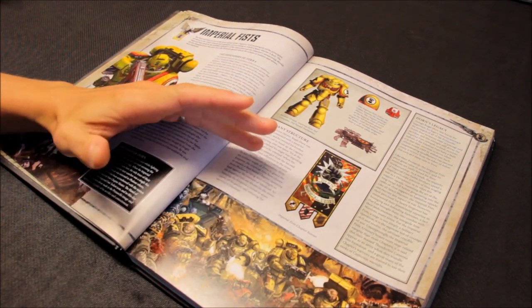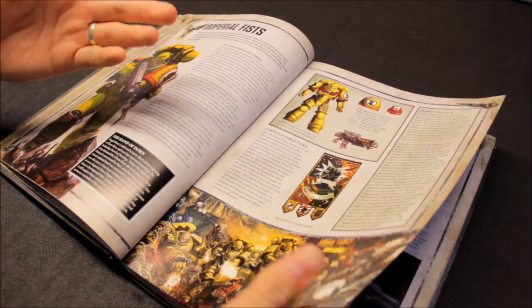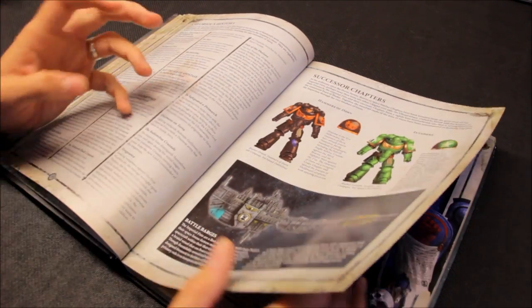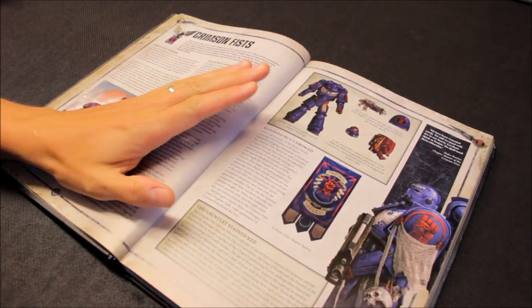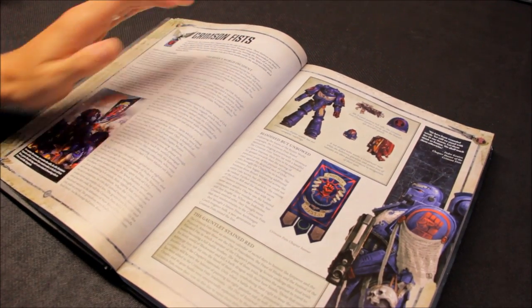Imperial Fists are nice but I didn't want to introduce Primaris into my Imperial Fists — I like the units already in that army and wanted to do it justice. Hammers of Dawn, Invaders — just wasn't quite clicking. I was convinced there was a better colour scheme out there. Crimson Fists have a lovely colour scheme, but just not quite enough impact for me.